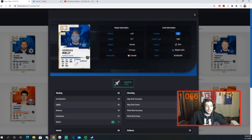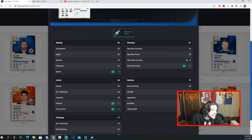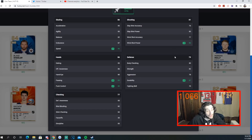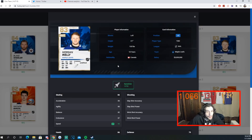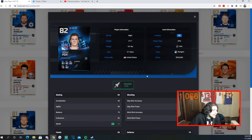Probably the most expensive card in the team — Morgan Riley at 10k. He has 92 speed, 86 wrist shot power, passing at 89, puck control at 89. Riley is a really solid defenseman — he's on my main team too. At 92 speed as an 83 overall, it's pretty good value. I really like Riley. Adam Fox also has Speedster, giving him 92 speed as well, with 87 wrist shot power, 88 passing, and 87 puck control. Fox goes for about 4k.